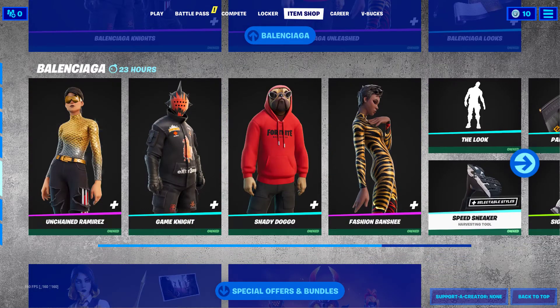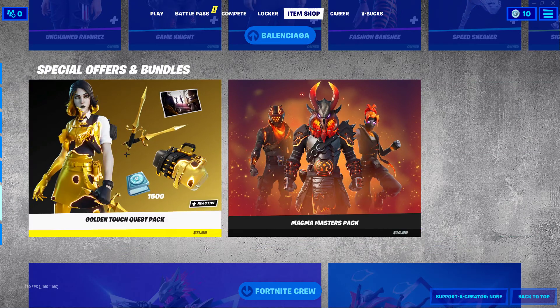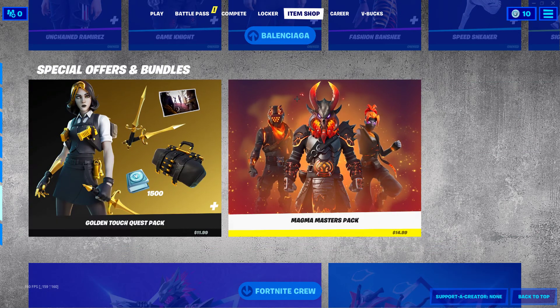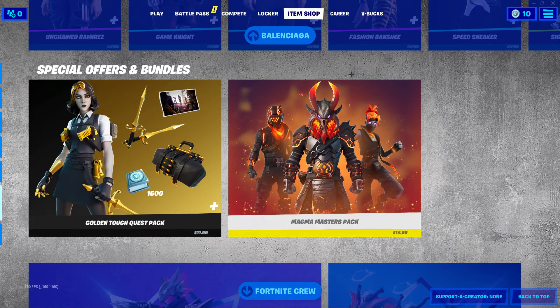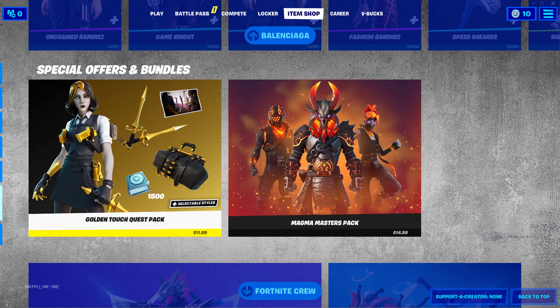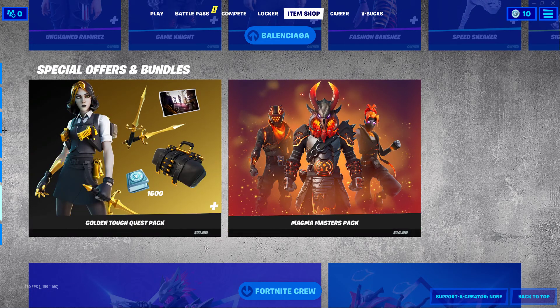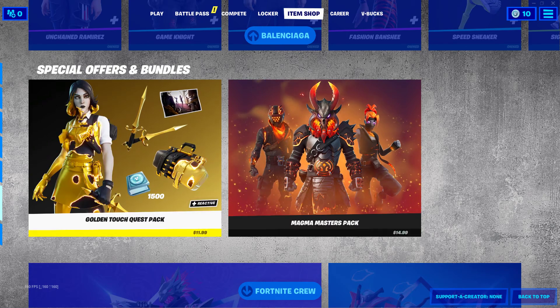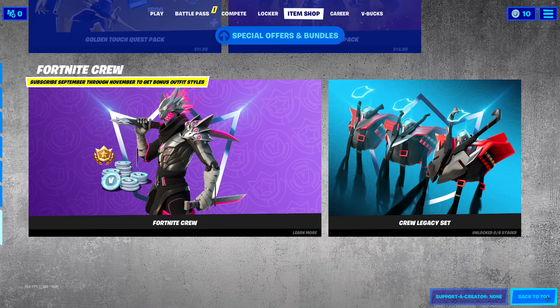The Balenciaga bundles are still here, and you can also buy everything individually. We only have two packs: the Golden Touch Close Pack and the Magma Master. The dark pack isn't here. There was the dark arc skin — I already got that bundle. And then the Fortnite Cube packs are here as well.